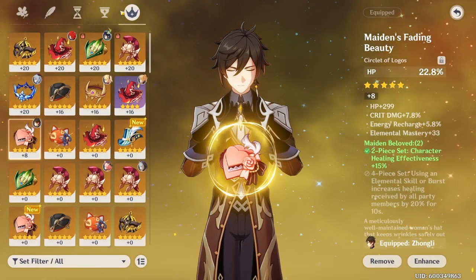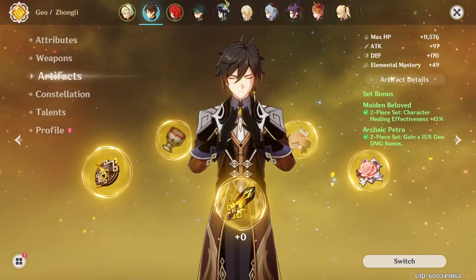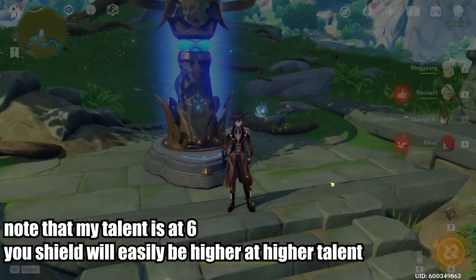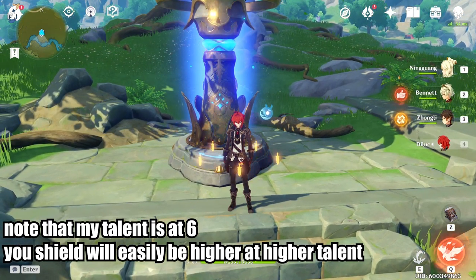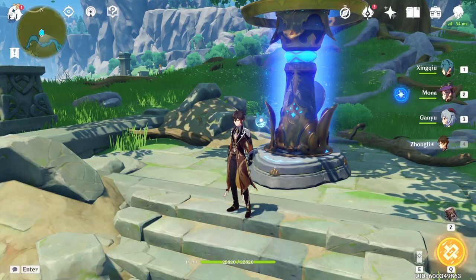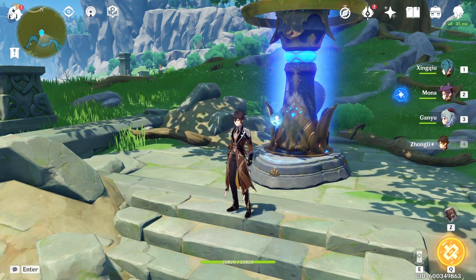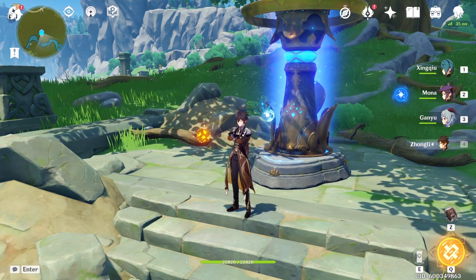With a level 8 HP helmet and then some level 0 pieces plus the feather, at this point I'm getting about a 10k shield. That's very very good because that's like half my Diluc's HP — effectively increasing the survivability on my Diluc by 1.5 times. If you don't take too much damage, you can easily just replace your healer with Zhongli. You could always do this before, but the new buff makes it a lot easier. Even my very low-investment Zhongli can do it.